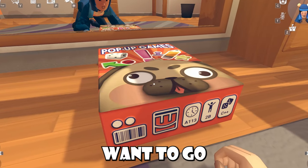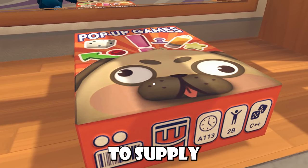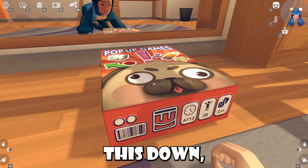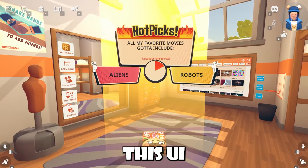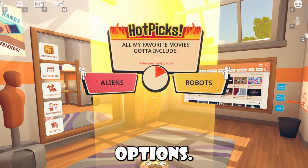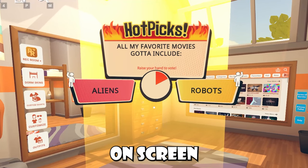I do have footage of this, but I want to go through it in image form first and then show you guys some gameplay footage. When you place the box down, it will glow and then a UI will pop up called hot picks. It'll ask you a question and you'll have to raise either hand to pick your options. On VR you can point and pick them — all the examples I have are in screen mode.